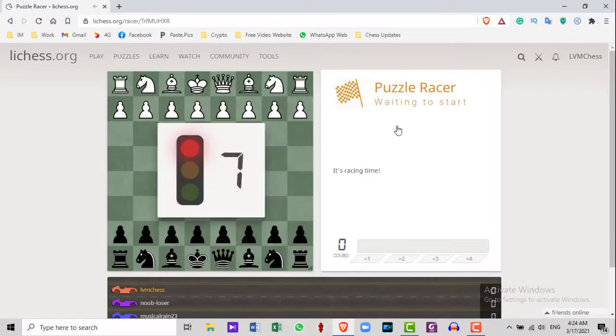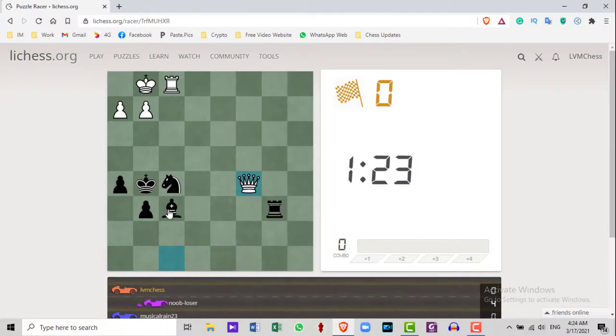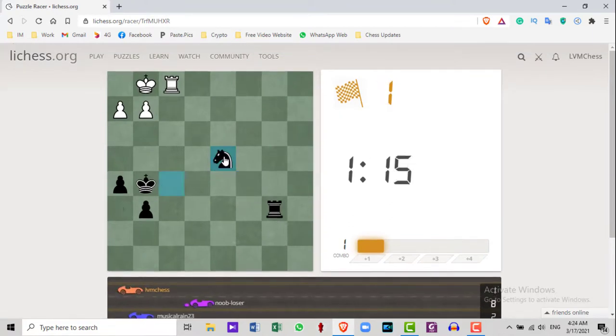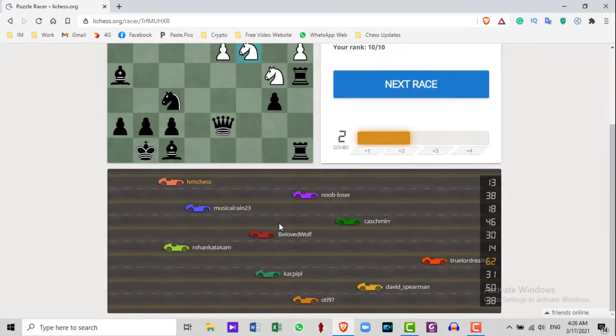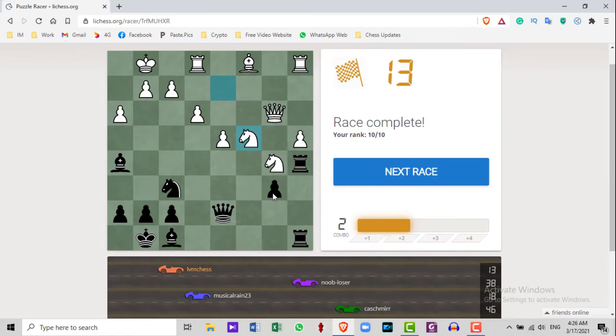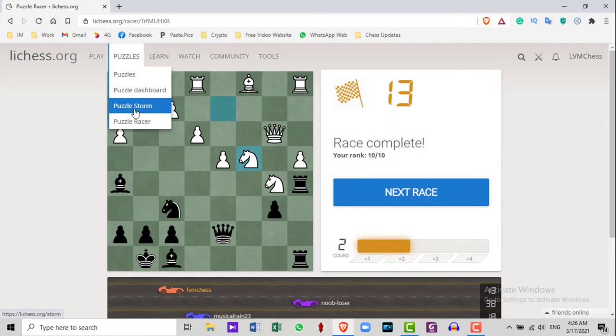This is very similar to Puzzle Storm, but this is a race. If you want to win this race, you need to find the answer to these puzzles as quickly as possible. The race is now complete. The difference here is you can race with your friends. This is also a very interesting new feature of the Lichess website. See you with another Lichess tutorial — have a great week!